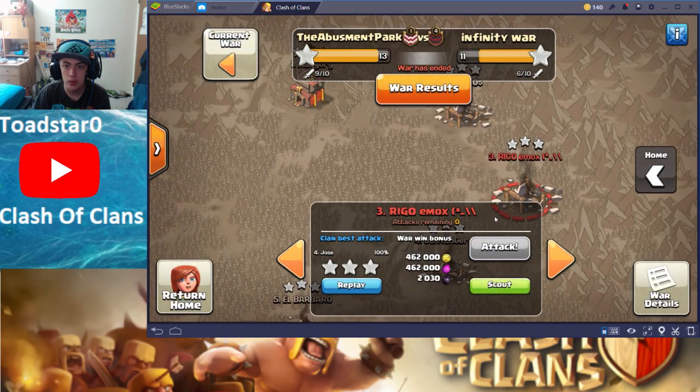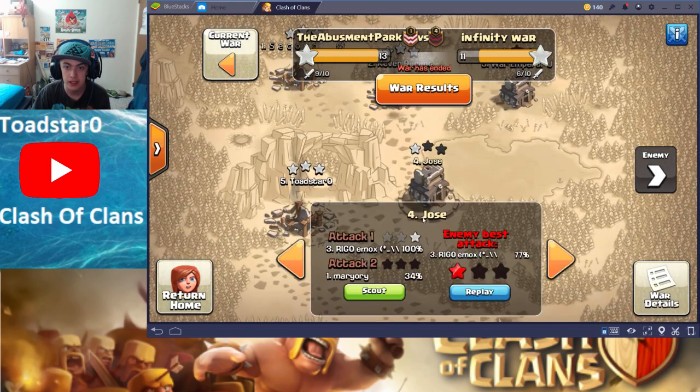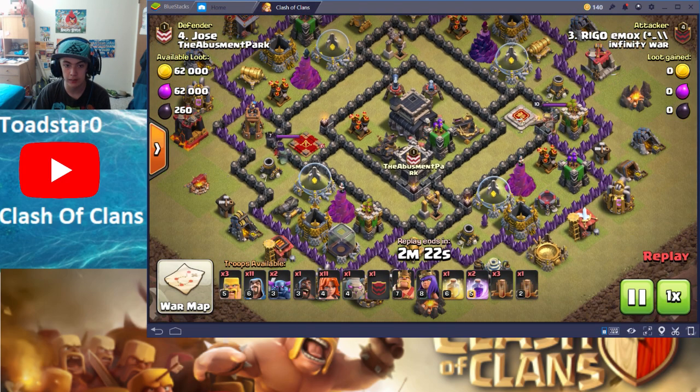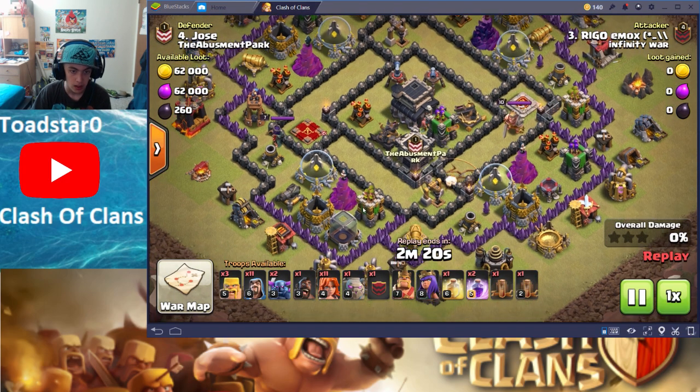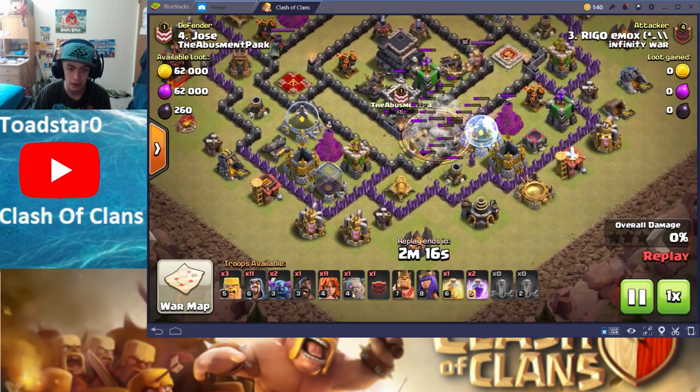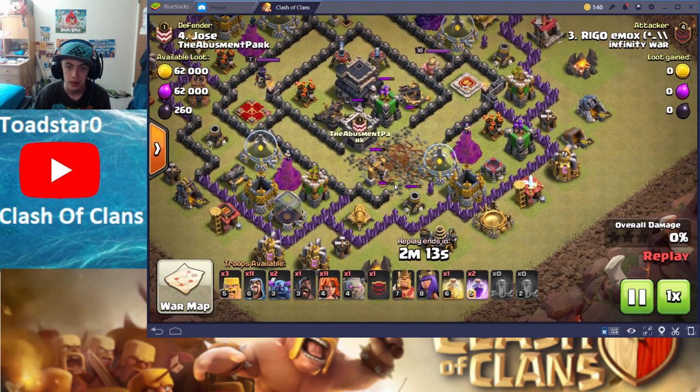Moving on to number two is a defense by Jose. The enemy only got 77% and just a 1-star on this base. Looks like they're using — I'm going to say it's Goeva: Golems, Wizards, Valkyries, and looks like he has Pekkas too. That's kind of cool. For some reason he decides to spam Earthquake spells.